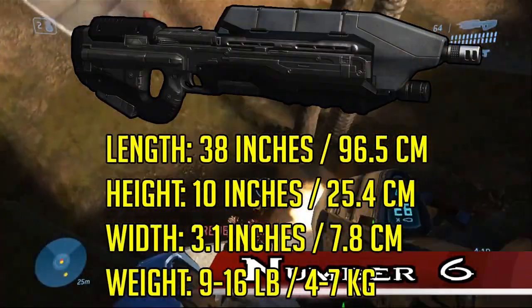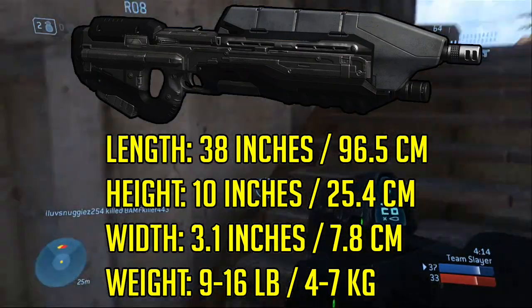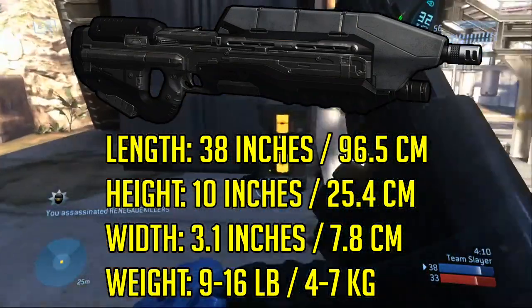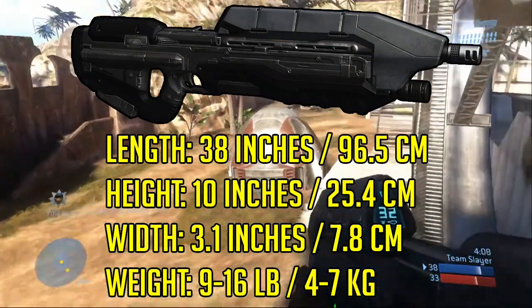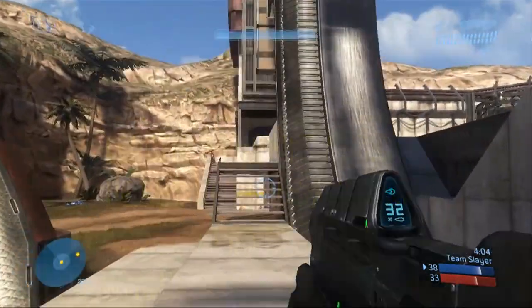Number 6. Although the numbers vary by the model of the Assault Rifle, the Assault Rifle is generally around 38 inches long, 10 inches tall, 3.1 inches thick, and weighs anywhere from 9 to 16 pounds, with the Halo 4 and 5 Assault Rifle being the heaviest, weighing around 16 pounds.